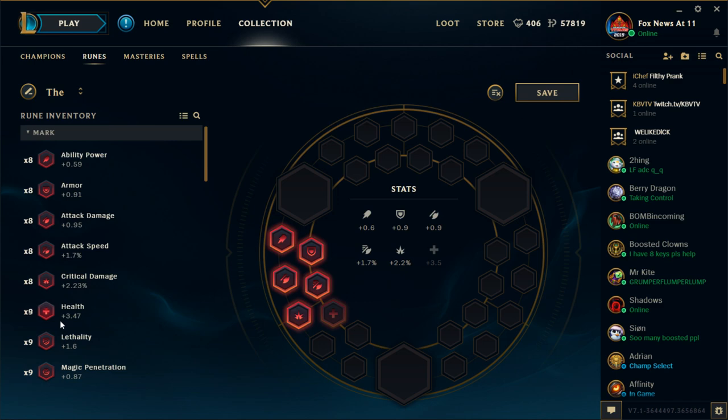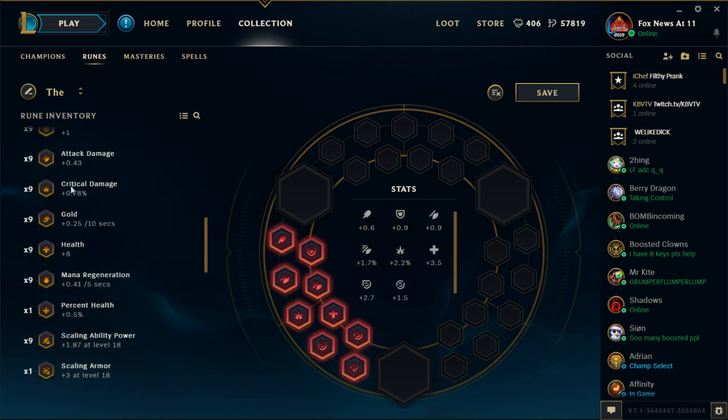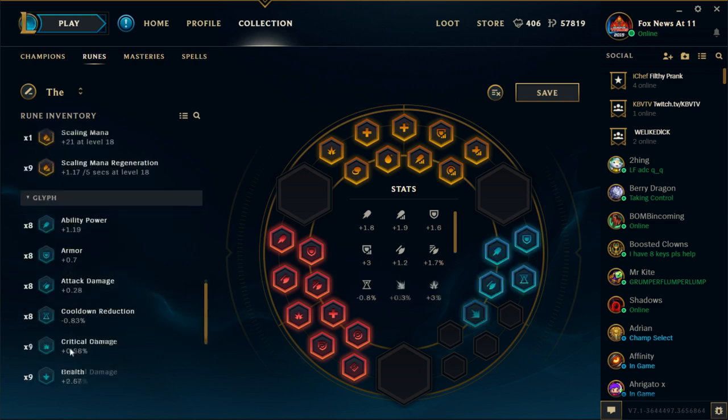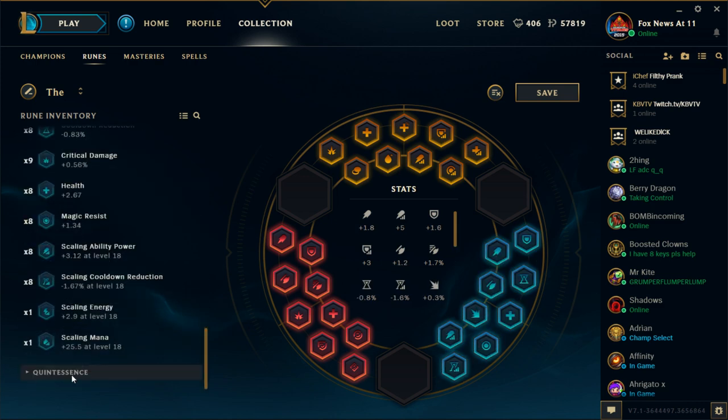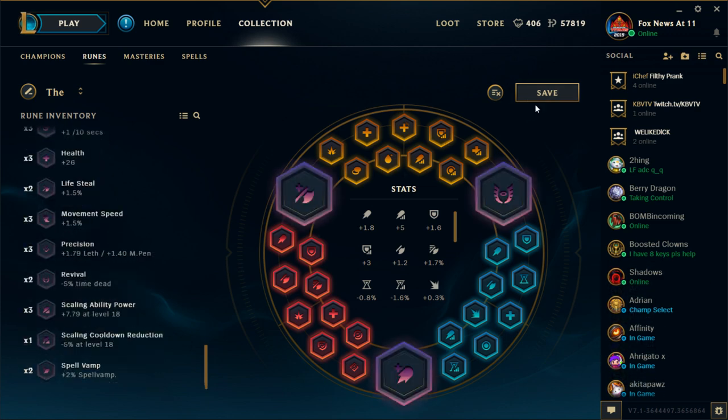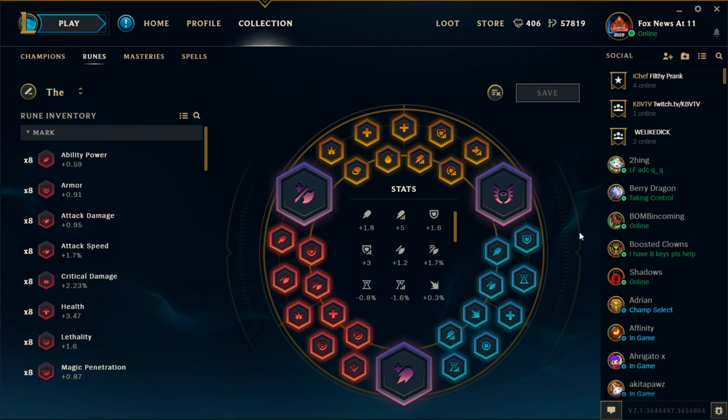The second thing you want to do is make a rune page. My personal recommendation is to make a page with one of each type of rune. By doing this, you're able to have a well-rounded page that's viable for any champion you want to play. It's also considerably cheaper to have a single page for every champion, and since Riot rations out IP as if it were World War 2, you have to think economically about every purchase.